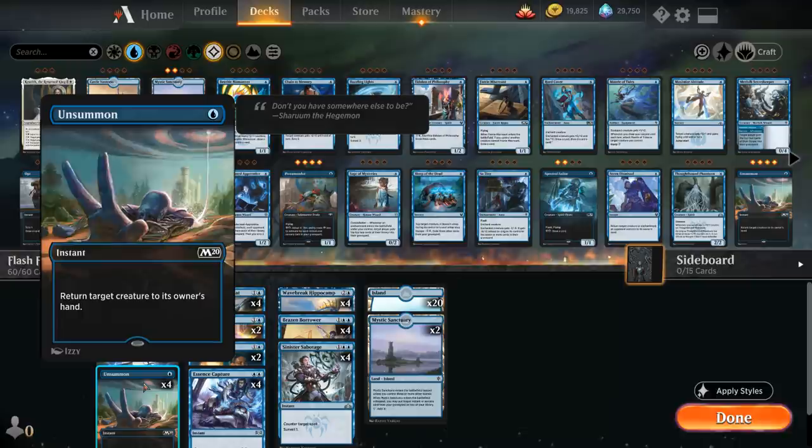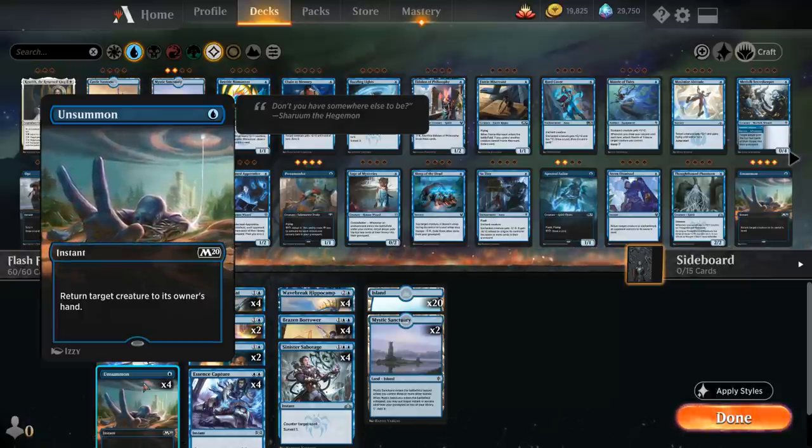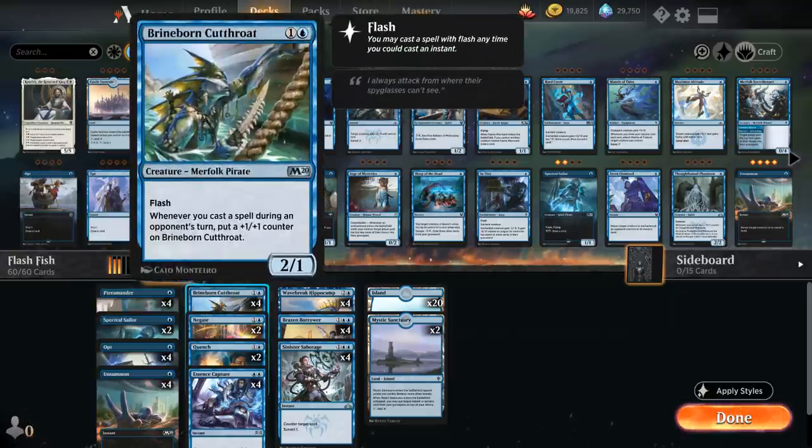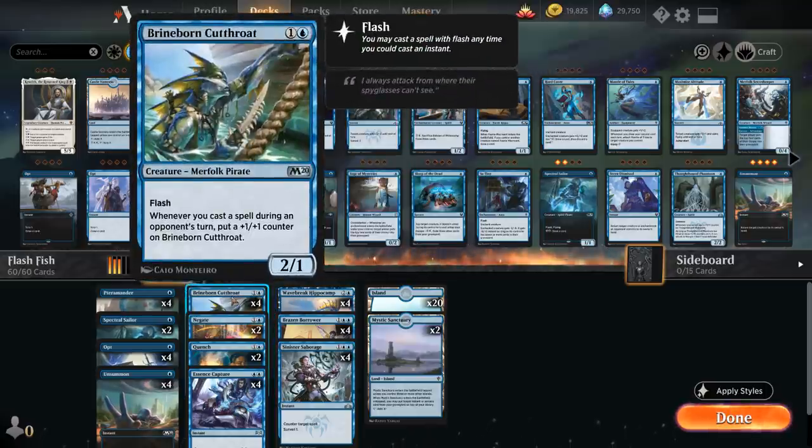We do need some interaction for creatures that resolved that we weren't able to counter, so Unsummon does a good job there. Then at 2 mana we've got our full playset of Brineborn Cutthroat, another win condition. It's a 2-mana 2/1 Flash creature that says whenever we cast a spell during an opponent's turn, put a +1/+1 counter on the Cutthroat. Unlike the Hippocamp, which is limited to drawing 1 card per opponent's turn, the Cutthroat can potentially accumulate more than one +1/+1 counter if we play multiple spells at instant speed.